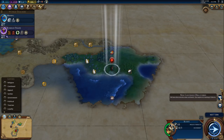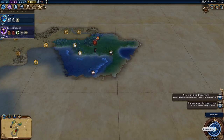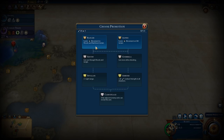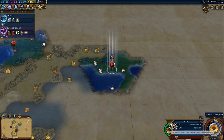Another new continent - Siberia! We're discovering all the continents today. Let's upgrade the scout. Faster movement in woods and rainforest, or faster movement on hills - six of one, half a dozen of the other. We'll go for hills this time.